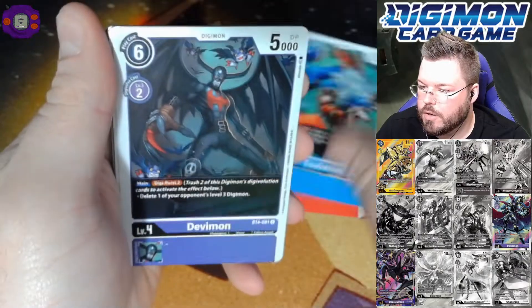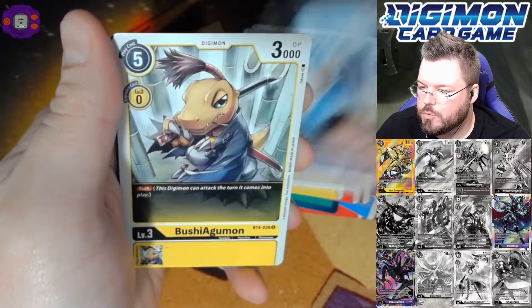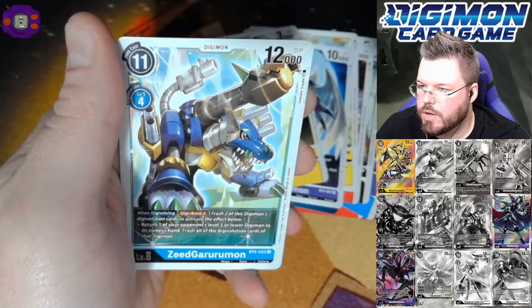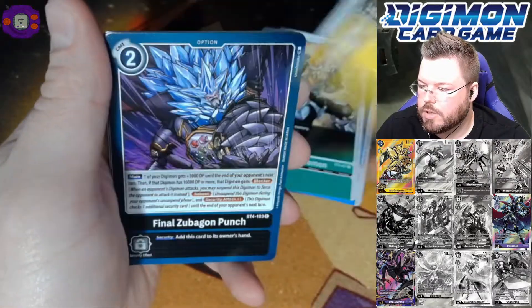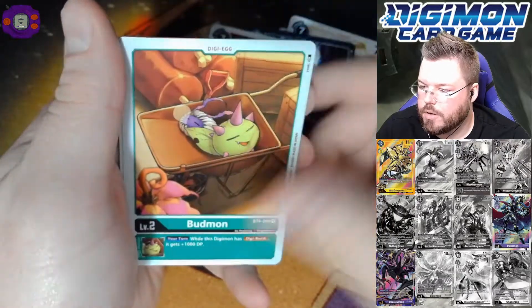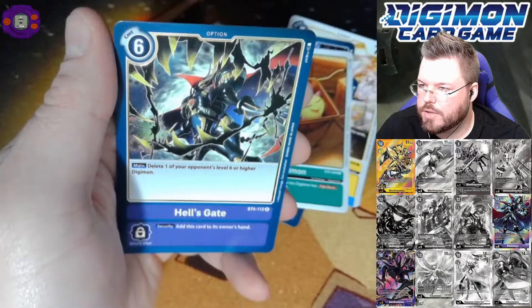Geogremon. Devimon. Cyclonic Kick. Koromon. Koromon. Anubismon. Pollen Spray for a first rare. And Z-Gurumon for a second rare. Ceravismon. Grappleomon. Aqua Viper. Spinomon. Budmon. Banjuleomon for a first rare. And Hell's Gate for a second rare. Good rare.